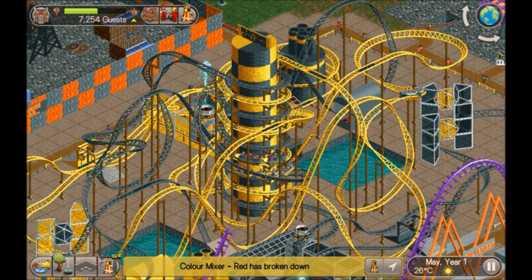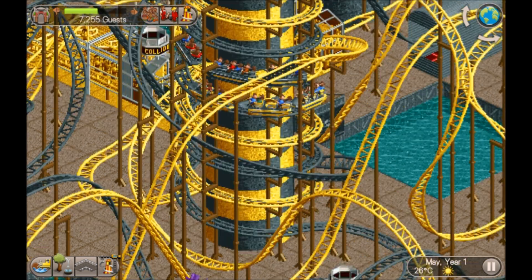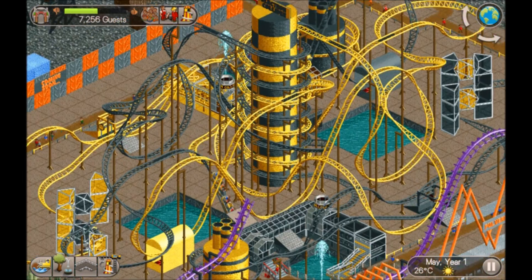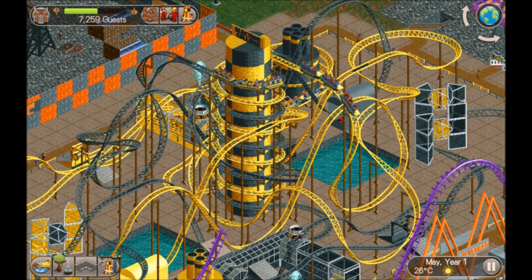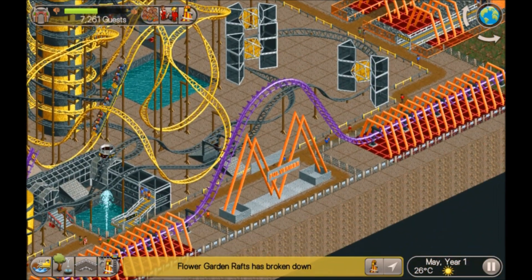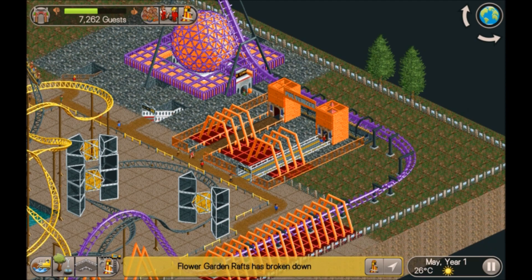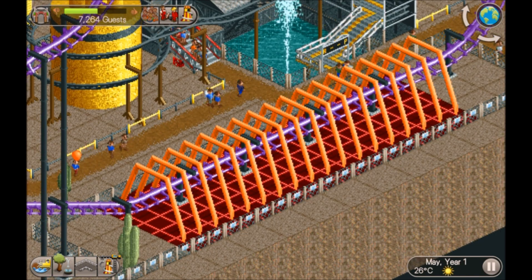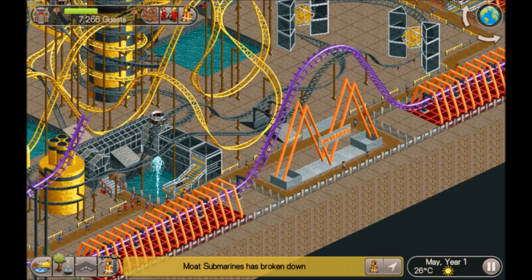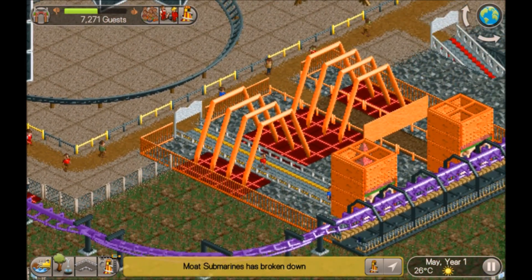What's that called - Proton Collider. It's two different coasters then. I'm sure you could have the same effect with one coaster. Now this coaster here - the color scheme is garish, no doubt about it - but the support work does look really cool.